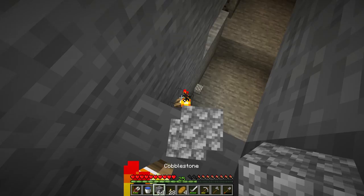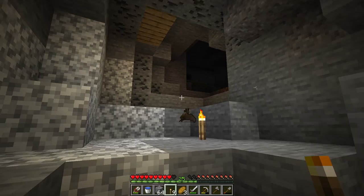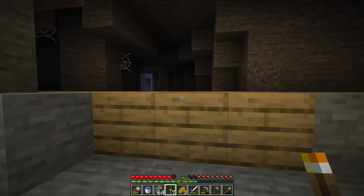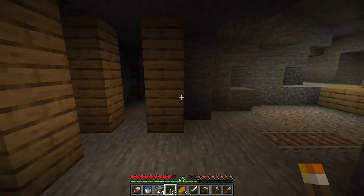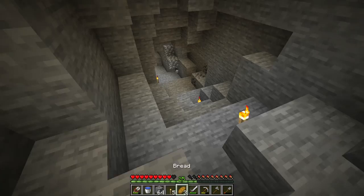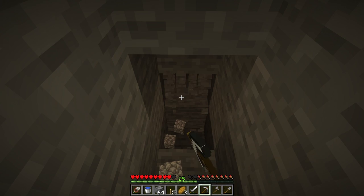If you hit a cave on the way down, be careful - it could be dangerous. Just light up the bit of cave around your staircase and get back to staircasing. We found an underground mine shaft that actually looks like it leads to daylight - we're gonna put a torch there and see if we can see it from our base. We'll talk about that next time. Mine shafts could actually help you find diamonds - maybe that's method number three - but we're still on two.